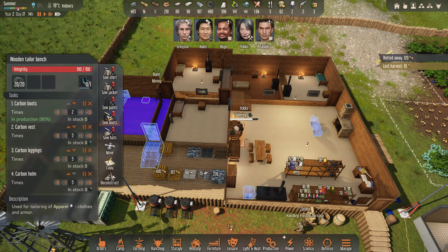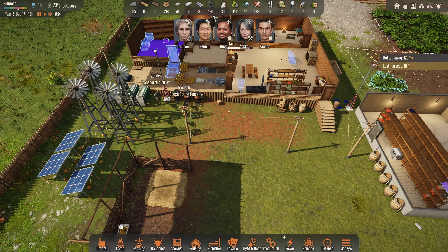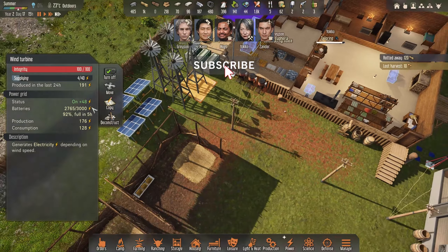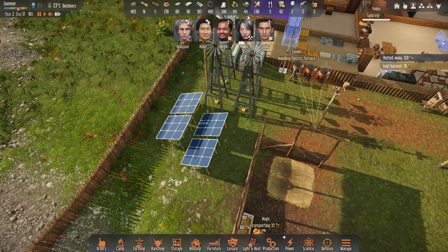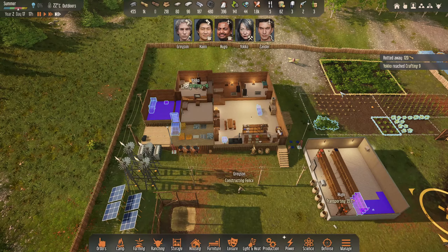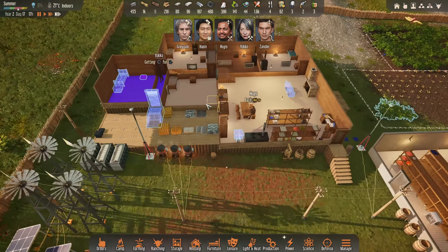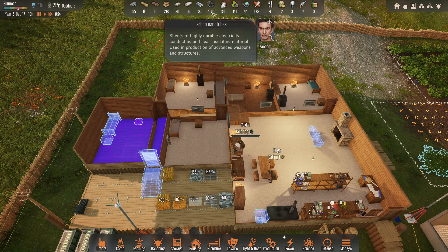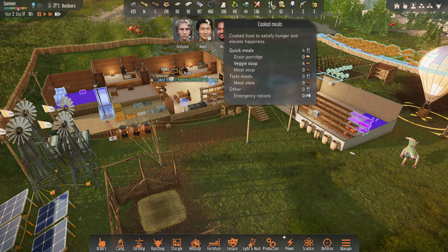Yoko is obviously smashing through the last two carbon boots as well, and then she'll move on to the other ones. I think we've got enough carbon to do that. At the moment we're okay because they're only spinning quite slow, so we don't even need to get the carbon turbines down just yet. It's 20 per boots, which is cool. Then we'll get back on the food hopefully as well.